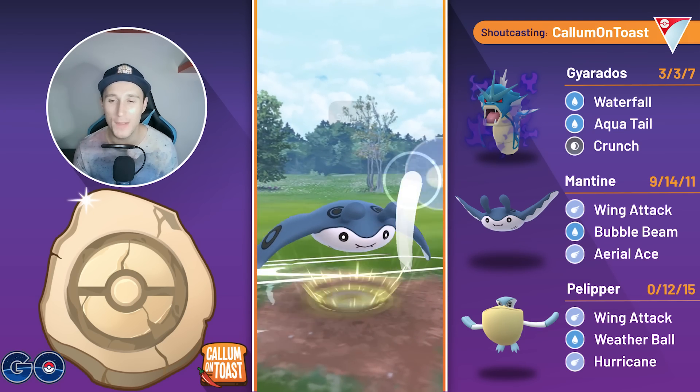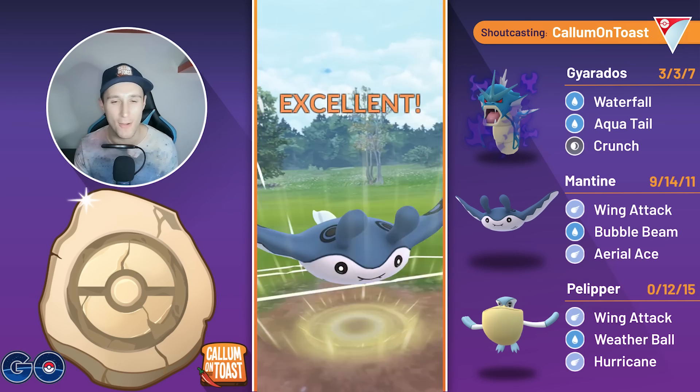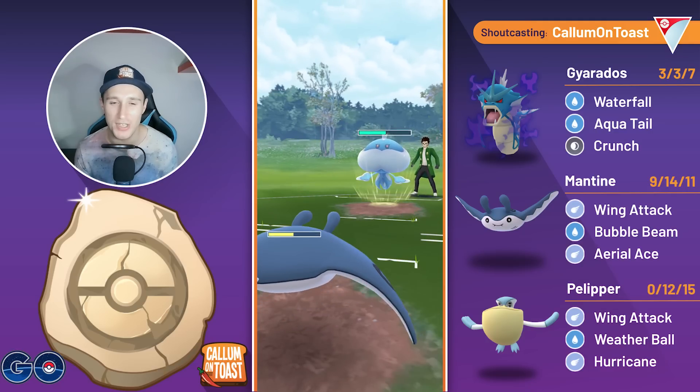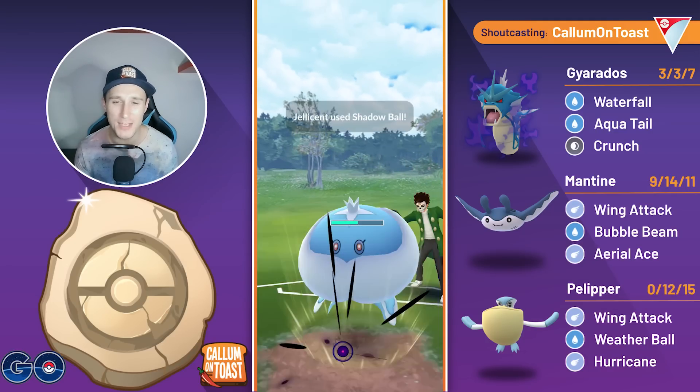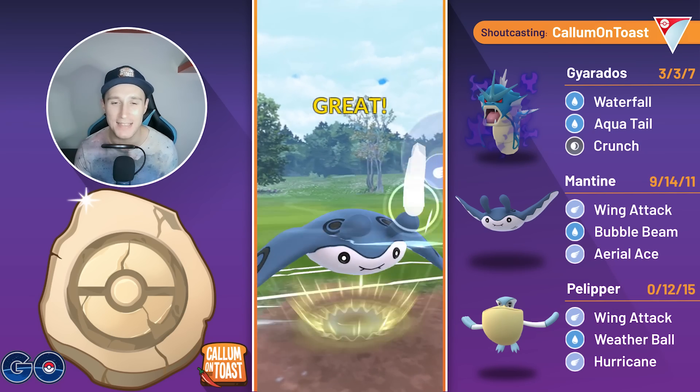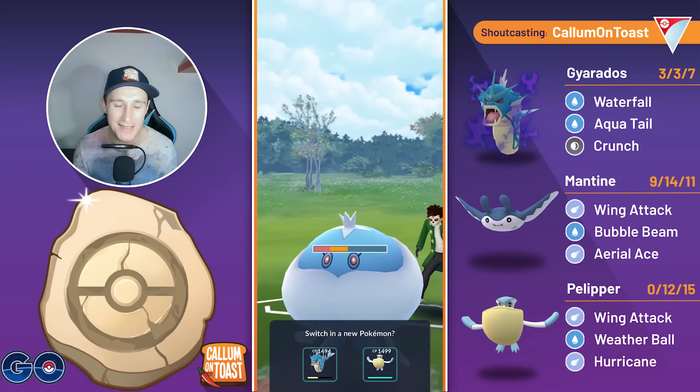It does have the ability to debuff with the Bubble Beams, but I don't really like going for Bubble Beam, so we go for the Aerial Ace here. Mantine is quite bulky, so we should just about live a Shadow Ball from this range, which we do, and we live one more Hex, allowing us to make it to the Aerial Ace and this is going to do some decent damage.